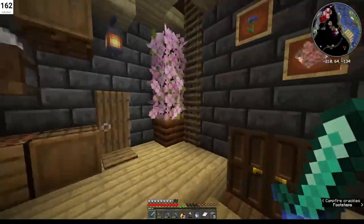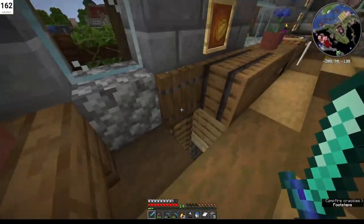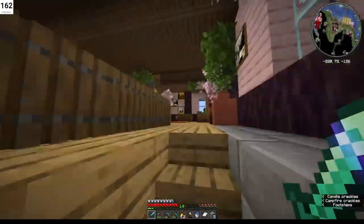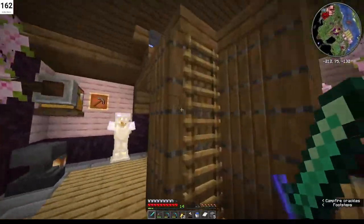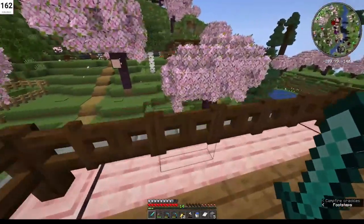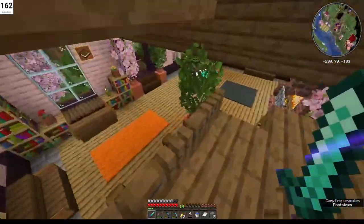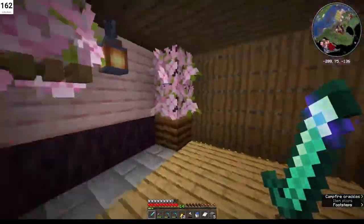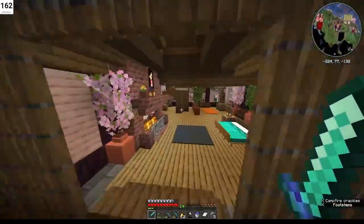Going to her upstairs, this is her bedroom — I never noticed that before — and this is another balcony overlook. And this is her enchanting area. Very nice.